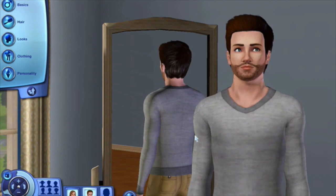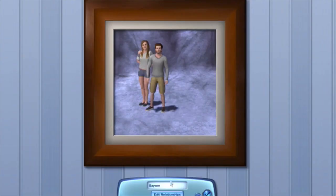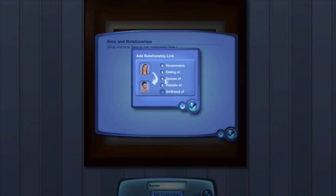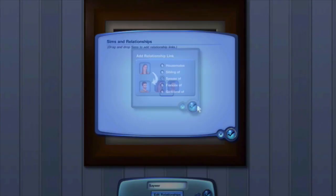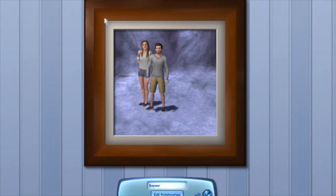So my Sims family is done, and now it is time to start playing. There's a cute little picture — why is she taller than him? Okay, so Paige there and Blaine there, and then they're going to be spouse. So we're good to go. They're going to be married, and we're going to have a large family with lots of children.